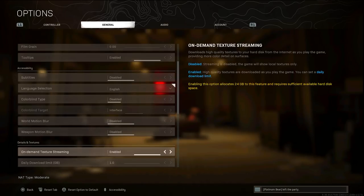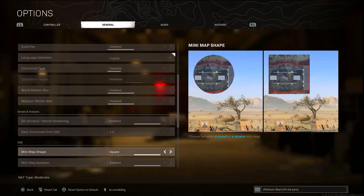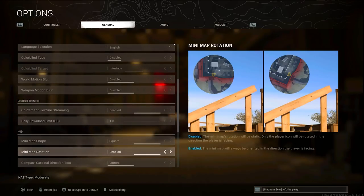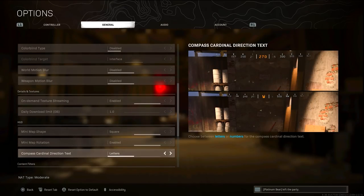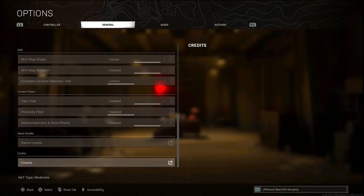On-demand texture streaming I have enabled — this may only be an option on PS5 and newer Xbox. For the mini map, set it to square and enable rotation so it rotates with you. For the compass, put it on letters so you can call out cardinal directions to teammates — north, south, east, west.